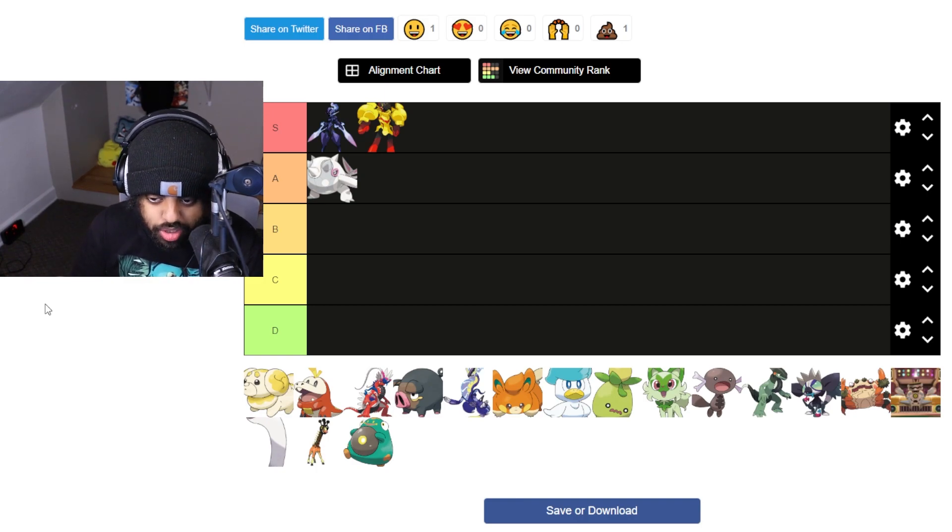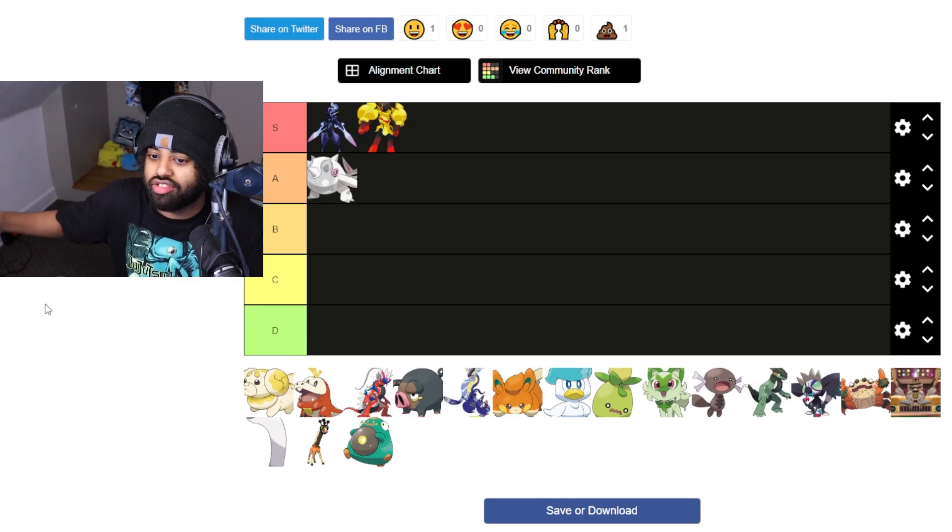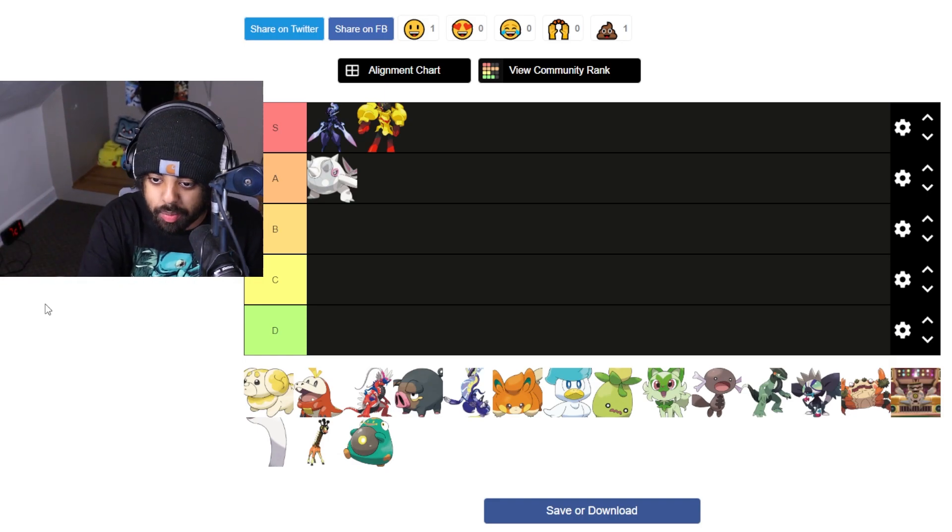The thing does get Slush Rush, but it's an Ice type. So it looks like it's going to be slow, unless Game Freak gives it 130 base speed. Otherwise it looks like it's going to be slow. This will not be a competitive pick, but design-wise, I do love it a lot.